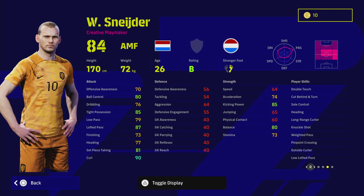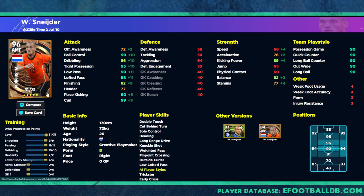Moving on, short and sweet — we have two versions of him. This first version of Schneider is going to be the ideal attacking midfielder, almost like a classic number 10, even though he's listed as a creative playmaker. We've got the player skills already discussed in the review: double touch, sole control, long range drive, knuckle shot, weighted pass, and low lofted pass.